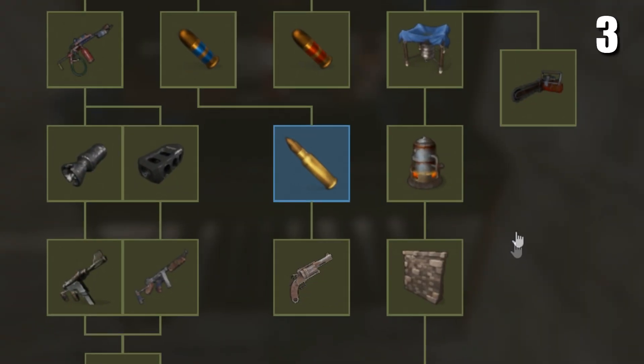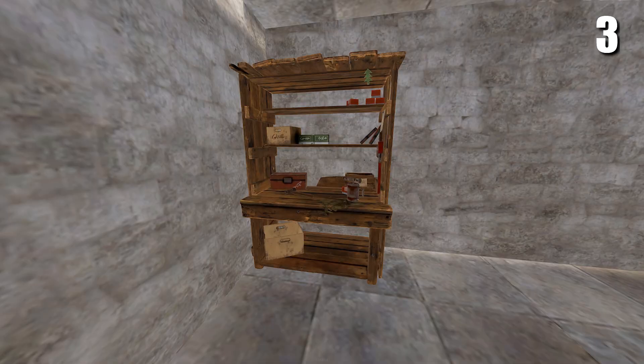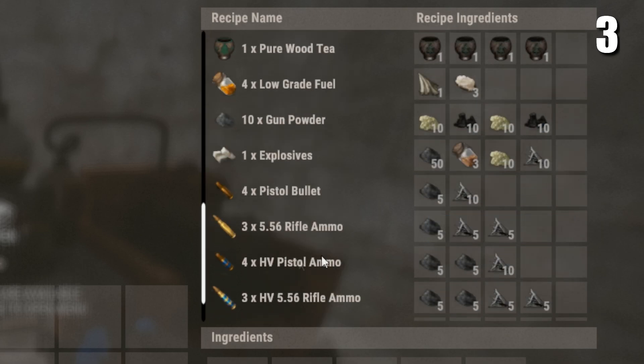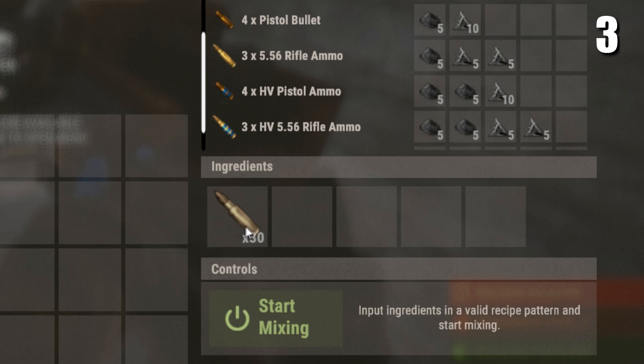5.56 ammo is a tier 2 blueprint, but did you know you can craft it with only a tier 1 workbench? You can do this by crafting a mixing table. Then, as long as you already have 5.56 ammo learned, you'll be able to craft it inside a mixing table. And just like that, you've crafted some 5.56 without a tier 2.